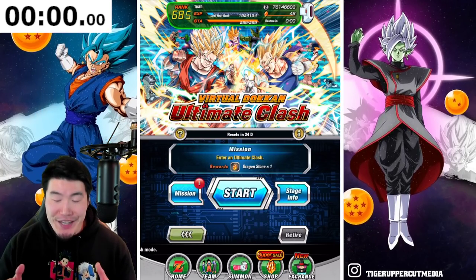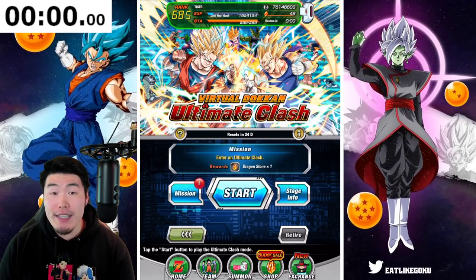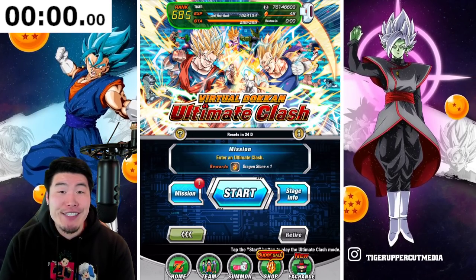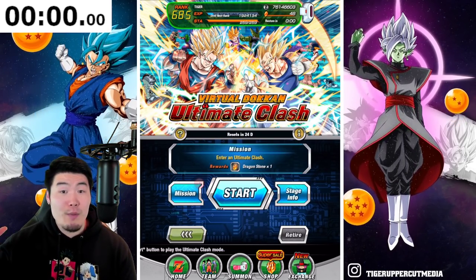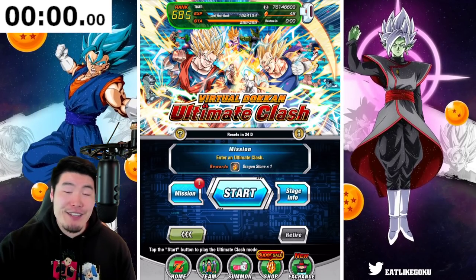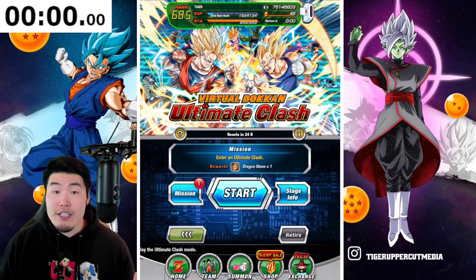Today we are going to be taking on the 39th Global Virtual Dokkan Ultimate Clash, and this one is extra special because we finally have a new set of enemies. The final boss is no longer Golden Frieza — it's Omega Shenron, and I've been told that these enemies are much harder than the previous set, especially the boss Omega. So I'm super excited for the challenge.